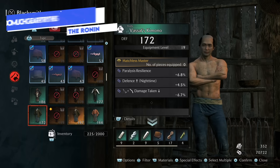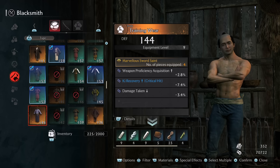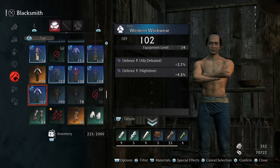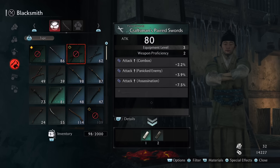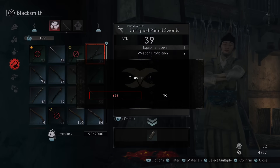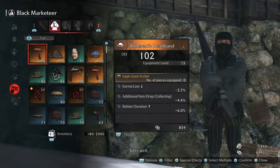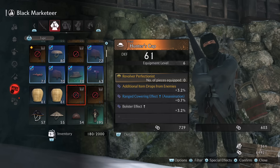Speaking of gear, you are going to be getting a whole lot of weapons and armor. By default you have 2000 inventory slots. There's definitely a balance to strike: all the old gear you're not using can be disassembled or sold. Rarer pieces you should probably disassemble most of, as this gives crafting materials you'll use to upgrade gear and bond transfer gear. But you should still be selling a fair portion, because one of the main blockers I hit in the late game was not having enough money to bond transfer or upgrade my main armor sets.